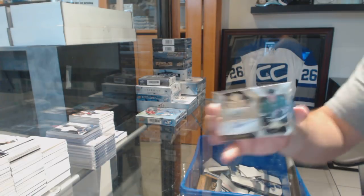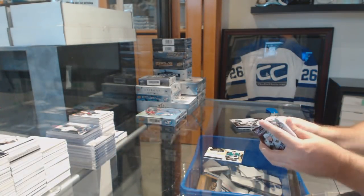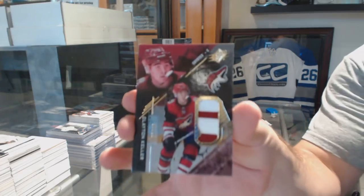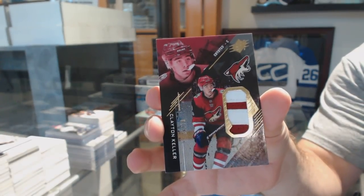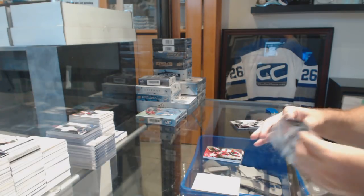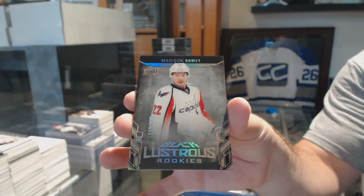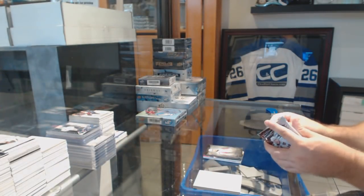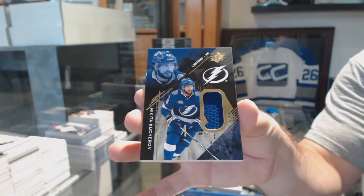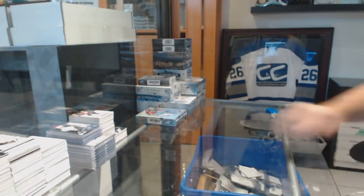We've got for the Dallas Stars, Superscripts — Julius Honka. For the Coyotes, number to 25 — Clayton Keller. Black lustrous rookies at to-299. And for the Tampa Bay Lightning — Nikita Kucherov.